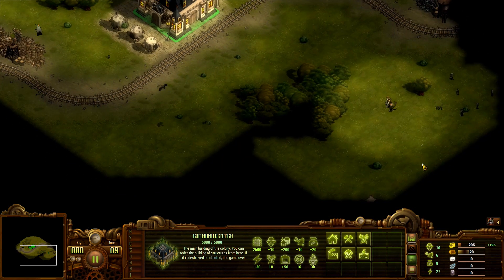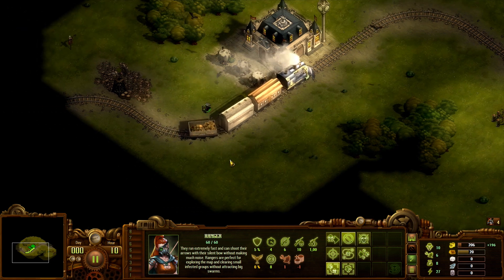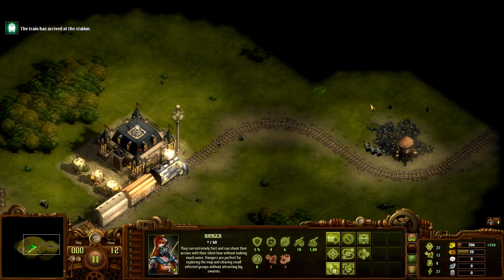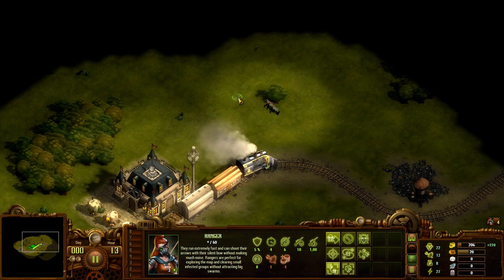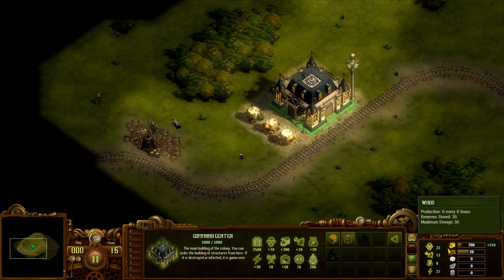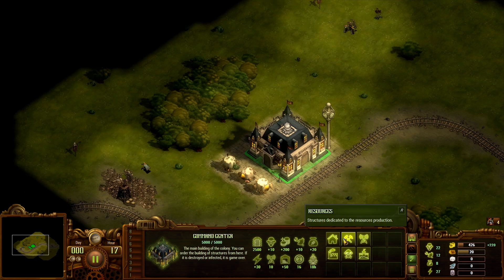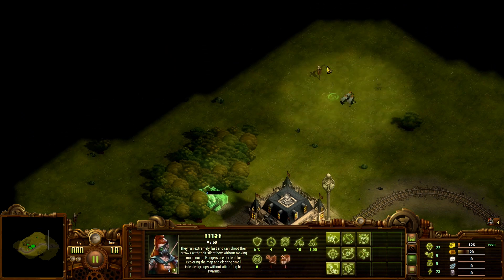Alright, so now we need a sawmill — just need to wait for some gold. That shouldn't take too long. There's a train. Some iron — might come in handy, then again we don't exactly need it yet. How about the sawmill? We need 300 gold. Come on, give me the gold. There it is — plus 16. Yeah, that's pretty nice, I'll take that.